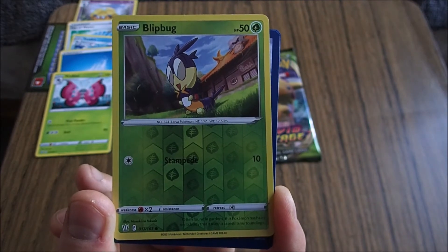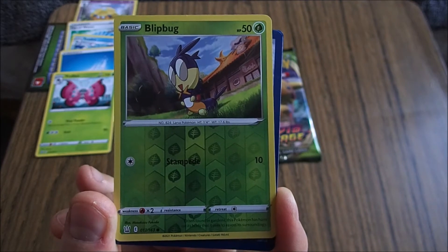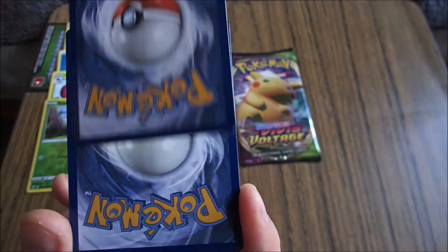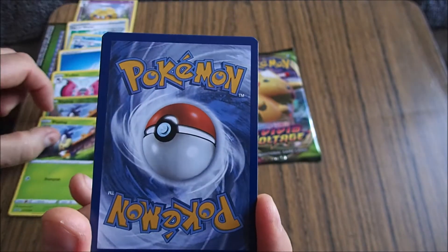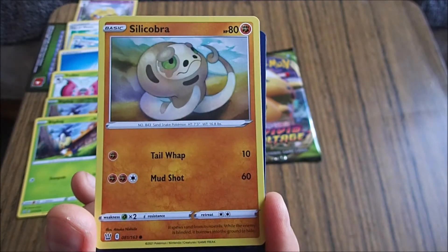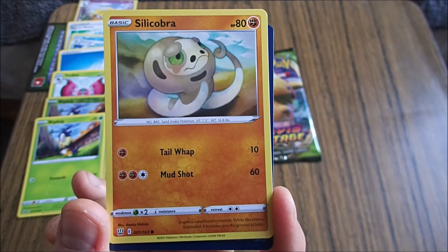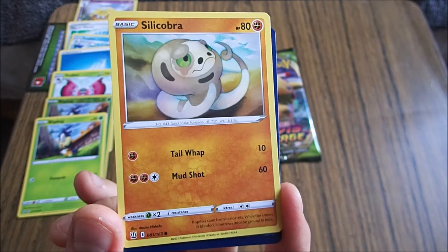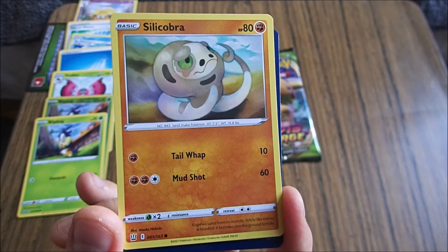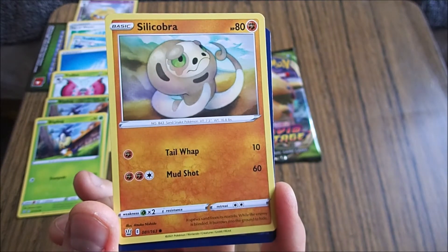Often found in gardens — that's where you find bugs. This Pokemon has hairs on its body that it uses to assess its surroundings. Does that mean its eyes don't work? Shiny and normal. What the hell is that? It's a silly cobra — a daft snake, basically. It's a sand snake Pokemon and it looks depressed. It spews sand from its nostrils. Well, that'd make me pretty sad too. While the enemy is blinded, it burrows into the ground to hide.